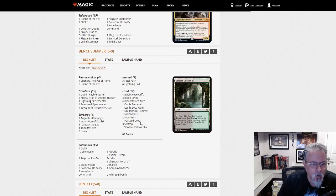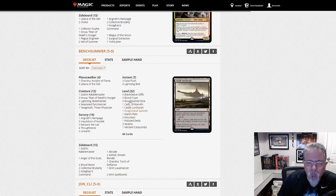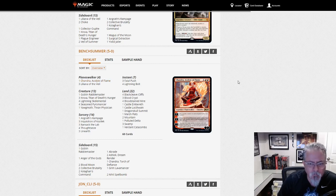Bench Summer with another take on the Unearthed deck — just Black Red Unearthed. Yawgmoth main deck in this one, interesting. There you go, another take on it. Compare the two builds and see which one you like better if this is an archetype you're looking at.